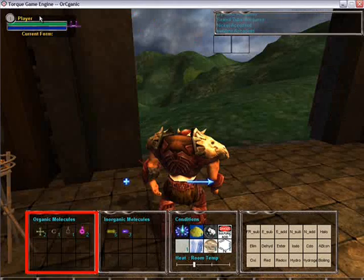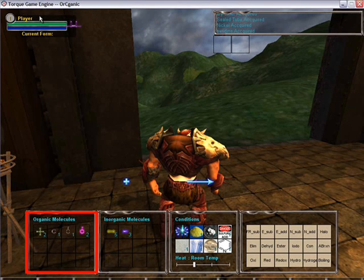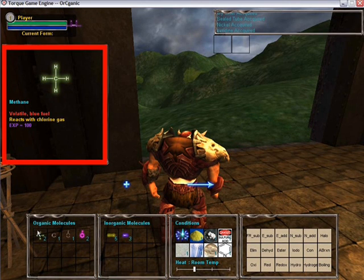You will see a series of boxes at the bottom. The first box represents organic compounds and the second box represents inorganic compounds. When you mouse over an item, a box will appear to tell you the identity of the molecule, its uses, the code to help you react, and the experience point.